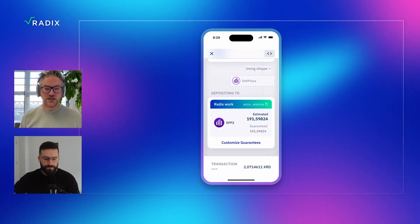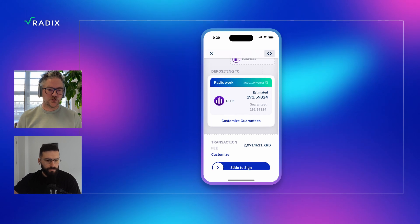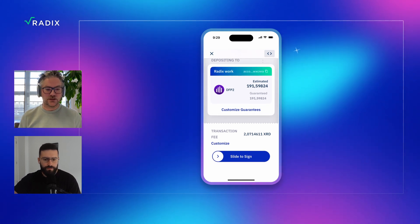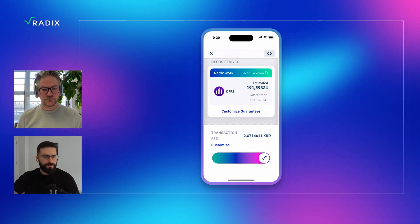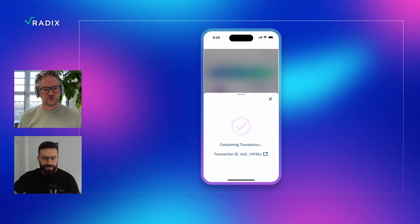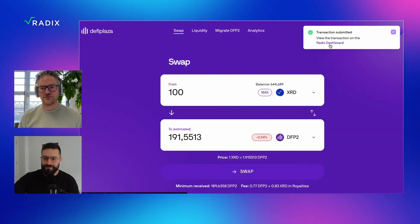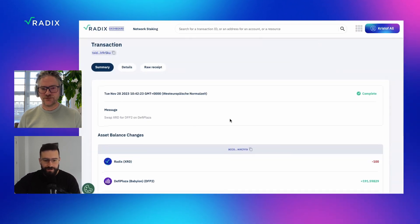You can set your own guarantees. Currently it's set to 100%, but if there becomes a little bit more traffic, you can edit it. Then you can slide to sign and buy some DFP2. Let me sign. It's completing the transaction — and it's done. Awesome, here we go. You can view the transaction on the dashboard. It's actually showing everything. Perfect.